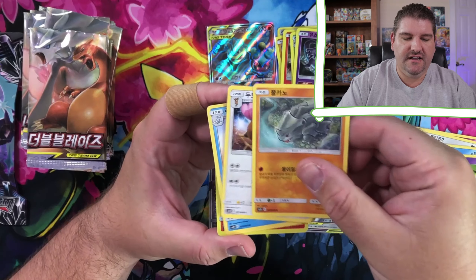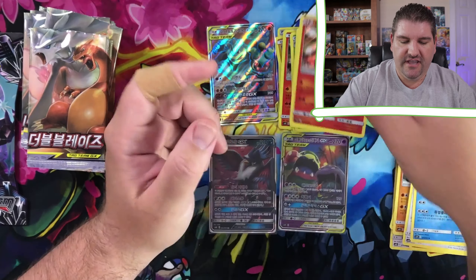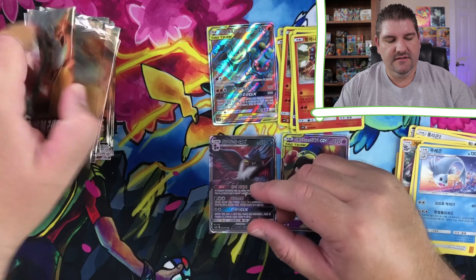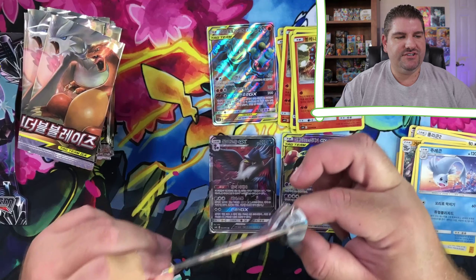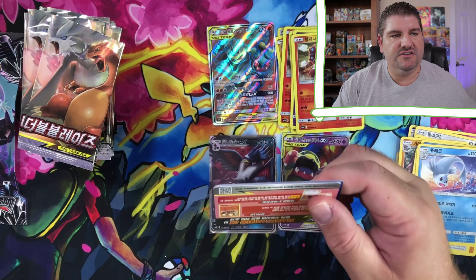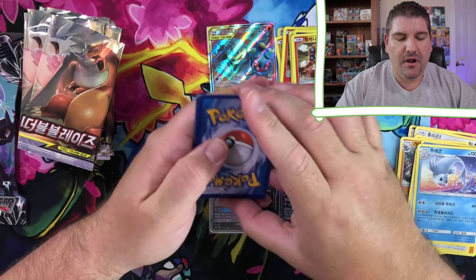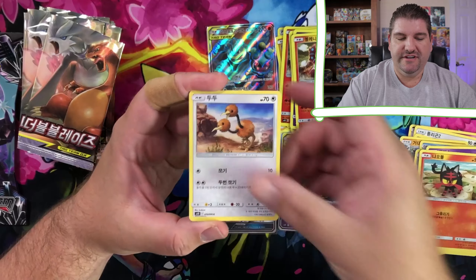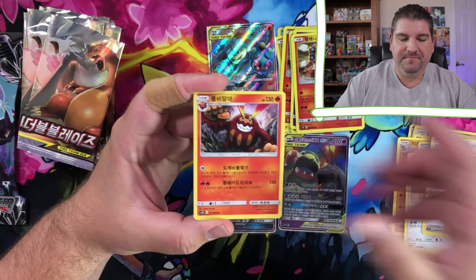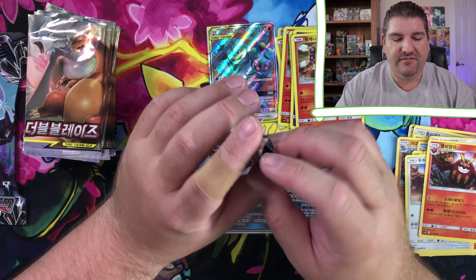Rhydon. Dugtrio. And there's a Volcanion. So, Double Blaze. There's some interesting cards in this set, obviously. Knowing that you guys have probably already seen Unbroken Bonds, so you know what cards are in here.